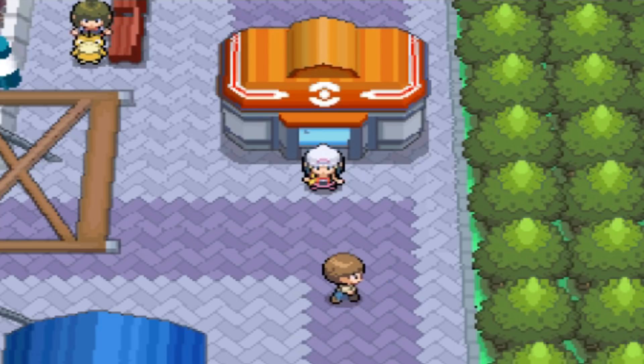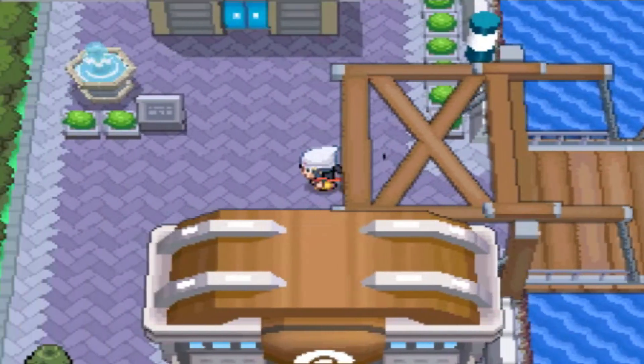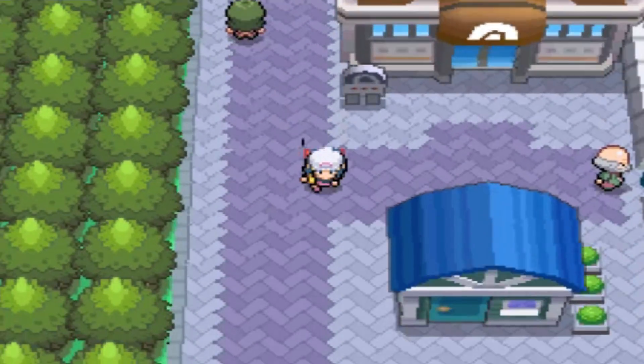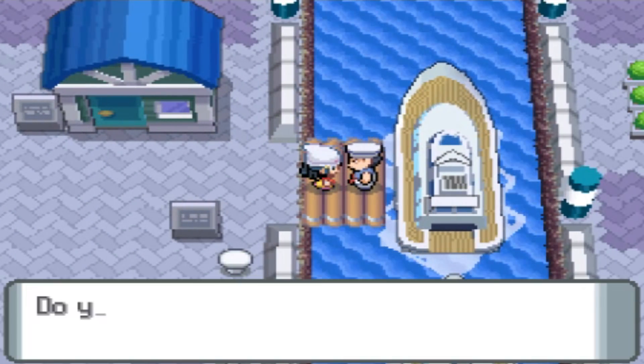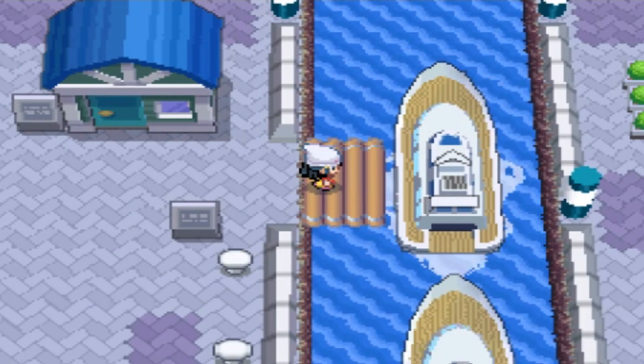To find Steelix, we need to start in Canalave City. We're going to head over to Iron Island. If this is your first time going there, I do recommend bringing Repels and Pokemon that are above level 30. There are a bunch of trainer encounters you will have to deal with there. We're going to talk to this guy — he's going to bring us to Iron Island.